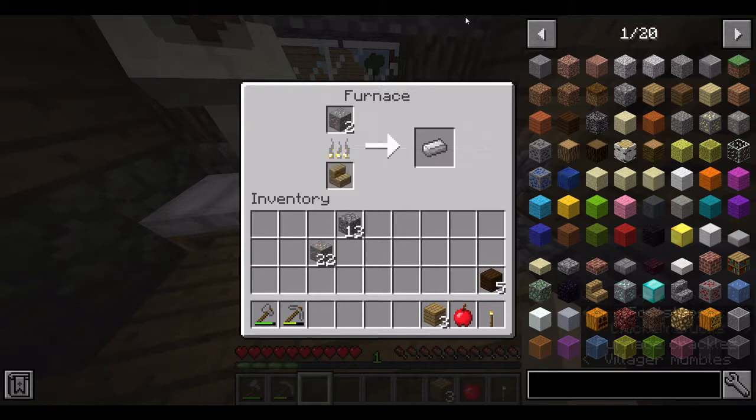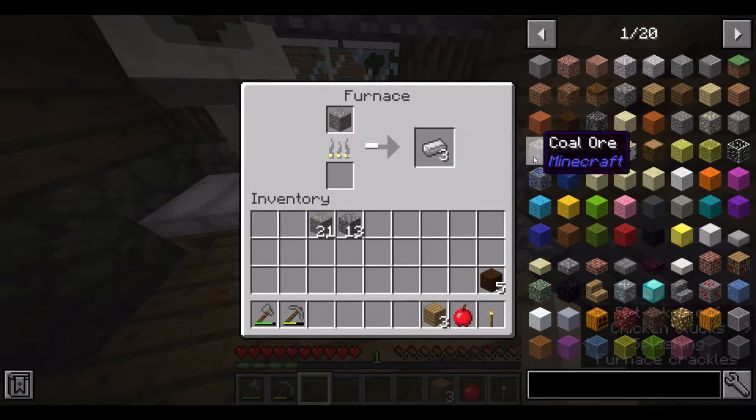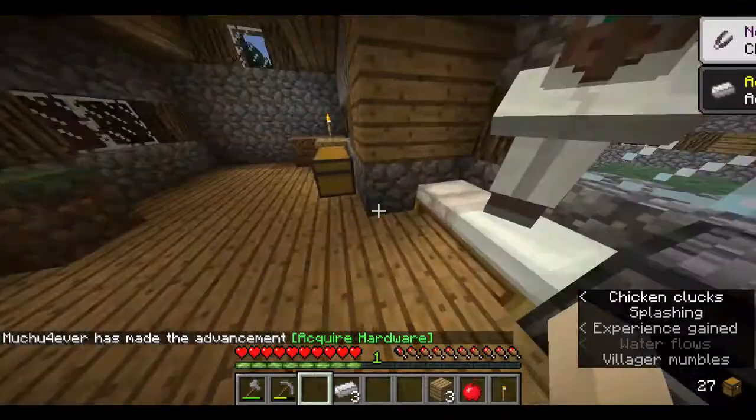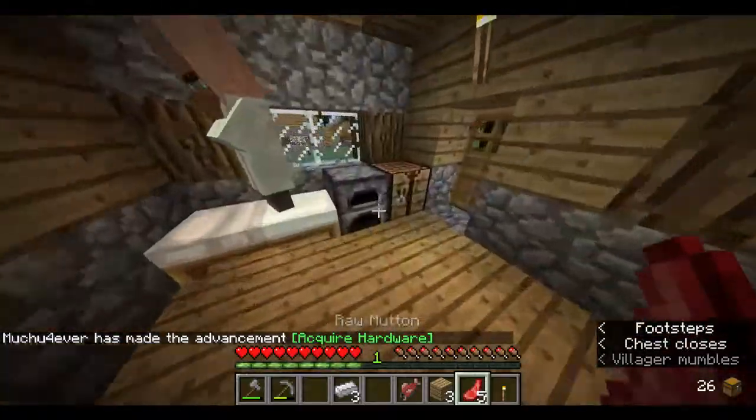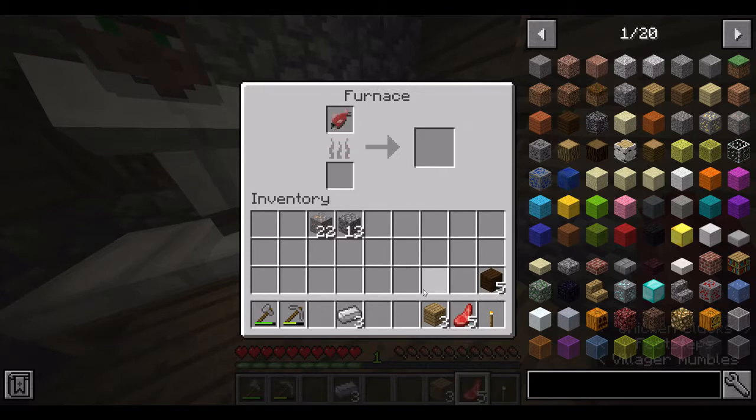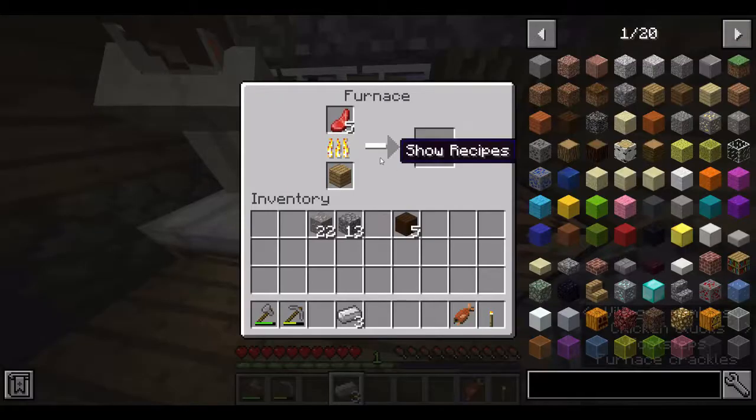Alright, we'll put in those stairs — two pieces should be enough. Actually I think you can burn one more — yeah nice. At least we have three. Now let's quickly make some food with what we have left. One should be enough, then we'll put in the rest.